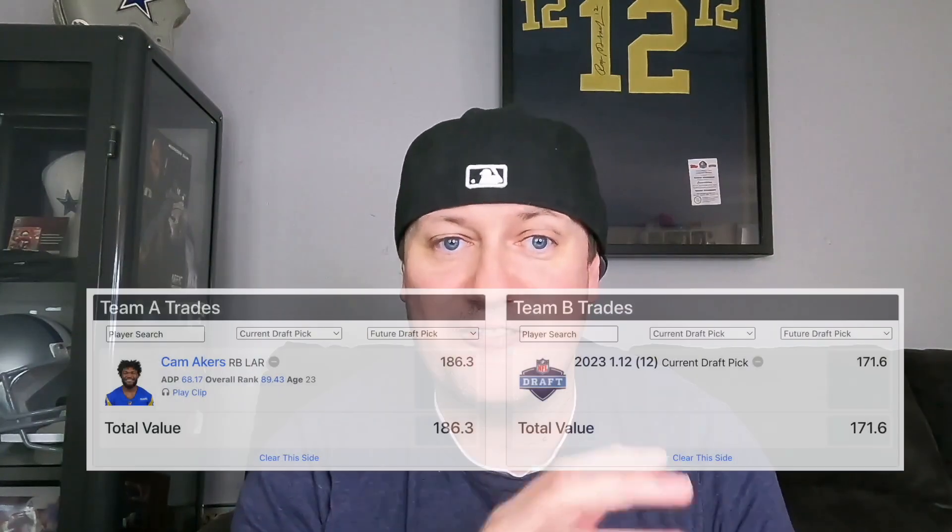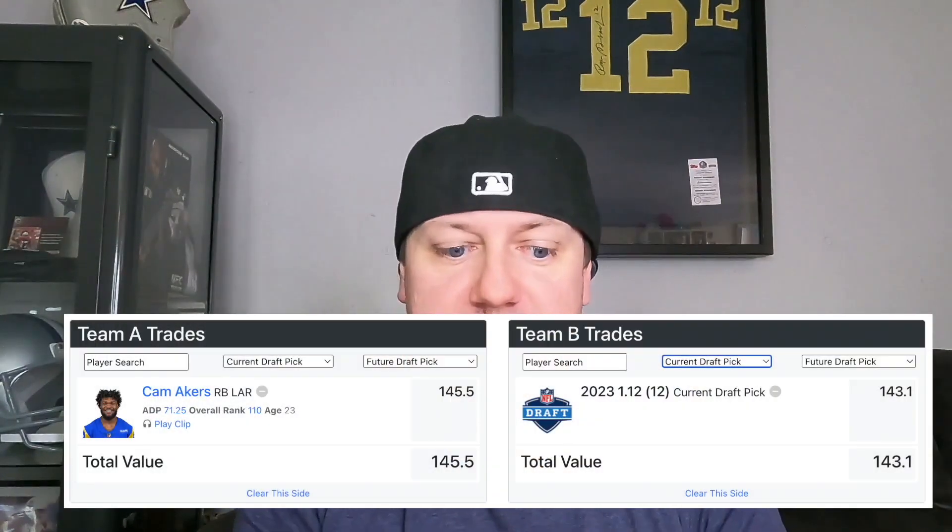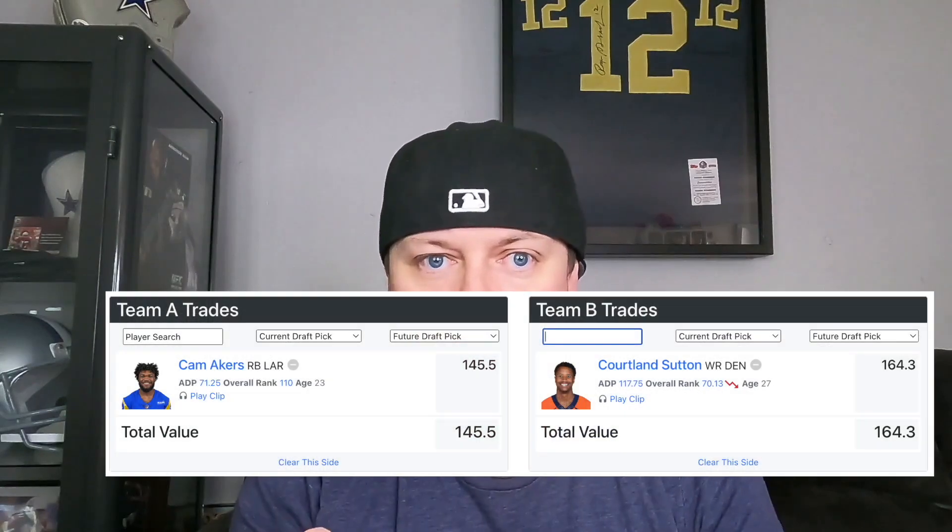Plus he's getting farther removed from that Achilles injury. The DLF trade analyzer has him valued as a late first round rookie pick in both 1QB and 2QB leagues. Some players you can trade to get him: Courtland Sutton, Juju Smith-Schuster, or maybe if you want to unload an aging veteran, Keenan Allen. Cam Akers is in a spot where he can hold his value throughout the offseason and possibly be productive in 2023.